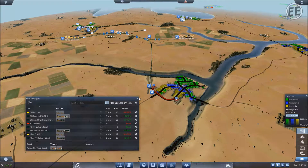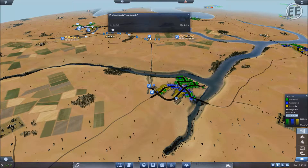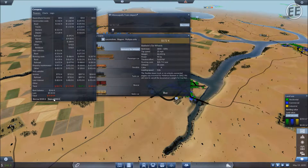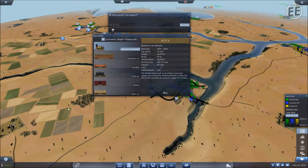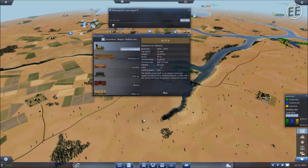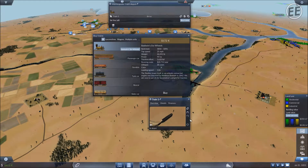Let's go to the train depot and buy a train. We need 172,000 to buy the Baldwin. I have 9.5 million in loans and I can only take 10 million, so I don't want to take the last 500,000. I want to make enough money to naturally buy it. Let's speed this up to hit that magic number of 172 - okay, I bought the train!